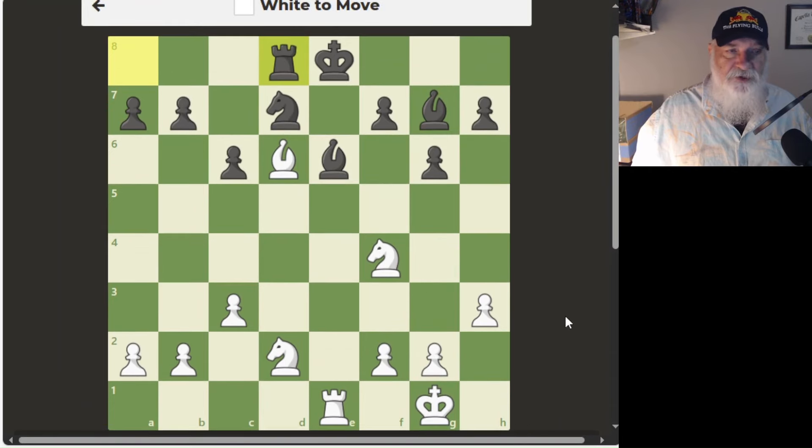White to move. I have to look at this and decide what in the world I'm going to do. The funny part about puzzles is they often look just like one of my games. I think I could take with the knight — that's my first thought.